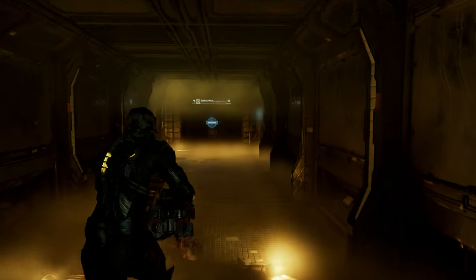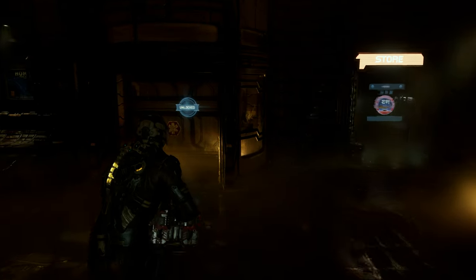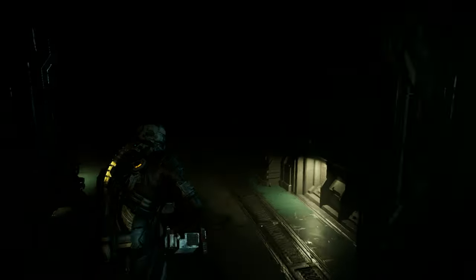So you go to medical and as you can see the sign says Security Station. Head through this hallway, this corridor, keep going to the security station, then turn right and go through this door to the Imaging Diagnostic Wing. You'll see that sign — you know you're going the right way.